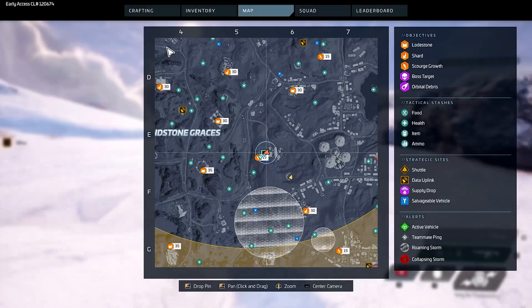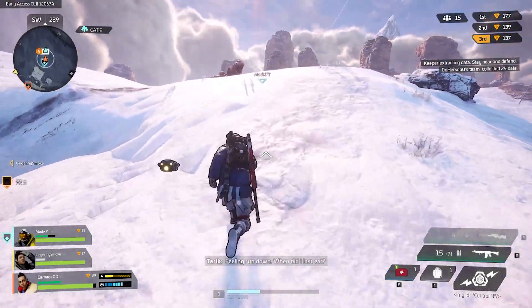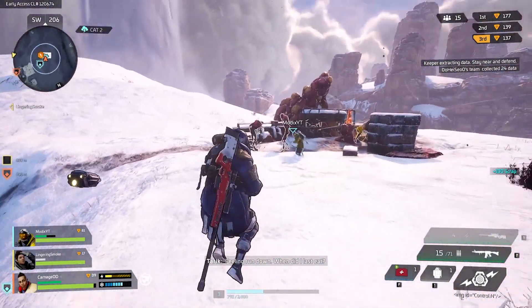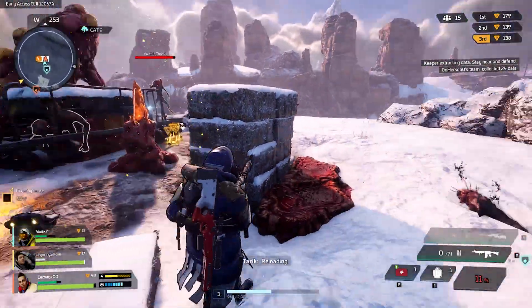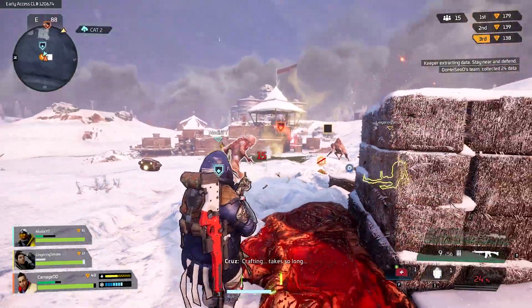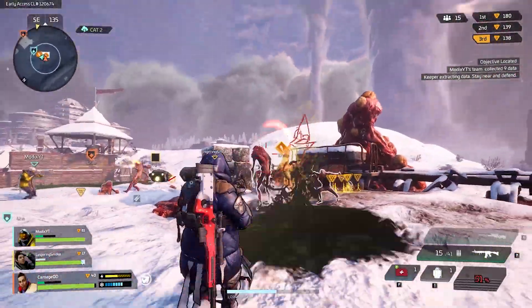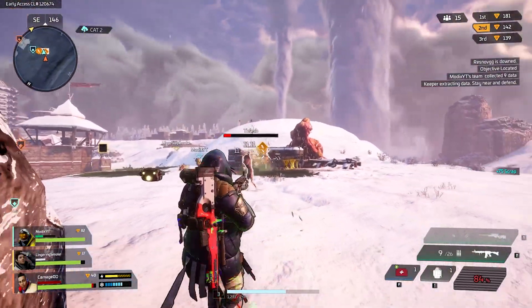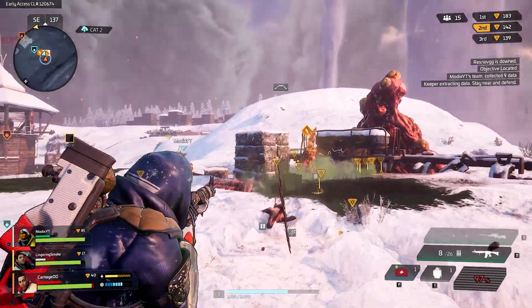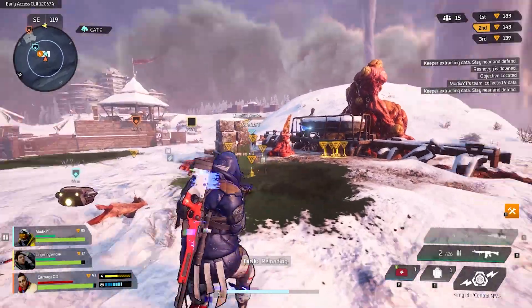Another thing you need to pay attention to is your map. Your map has a lot of useful information but it might seem a bit confusing at first. The orange data points with numbers next to them are different camps you can go to in order to collect those data points. You can look at your map to see when other people are doing those data points because the numbers will be going down and will be at uneven numbers. When the game starts I highly recommend you look at your map and find what path you want to take to collect the most data points for your team.